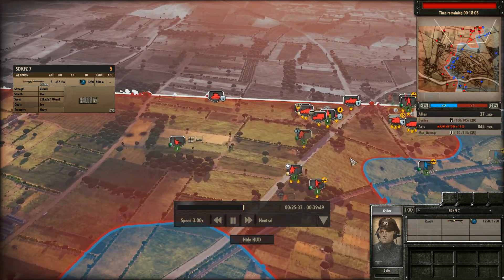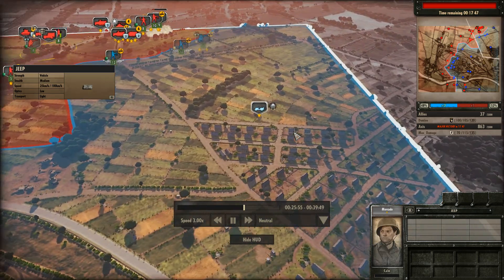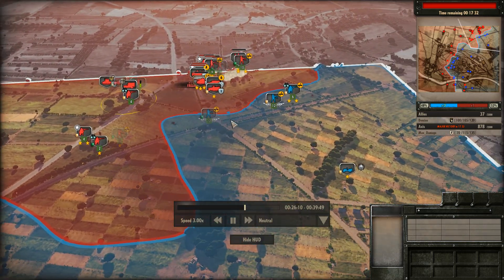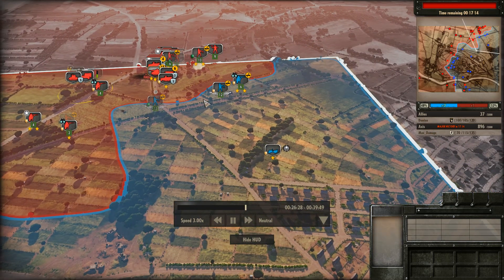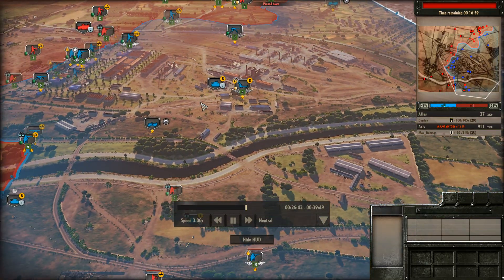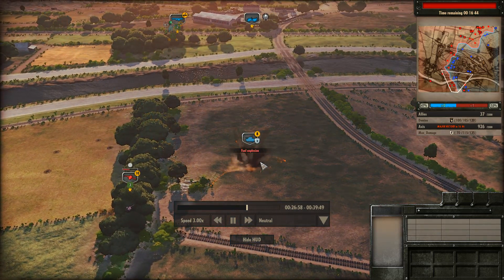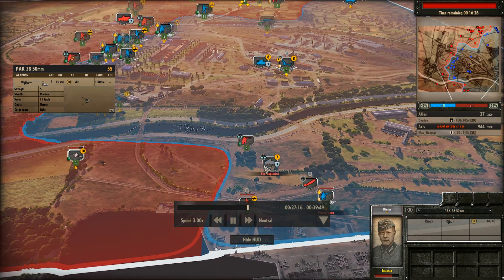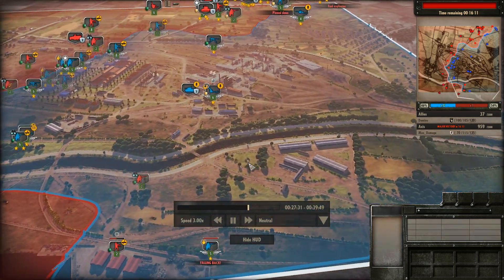If Max Damage positions that Flak 88 here he's going to be able to shoot stuff as they come out of spawn, which is rather cheeky. What Domino needs is a Wolverine, but it's going to be a tough fight because that is a heavily vetted Tiger. Finally the attack down below is working, but the Locust just gets pack-gunned immediately and so does the Greyhound. That Grenadier squad is still alive and that's going to force the engineers to hold back.